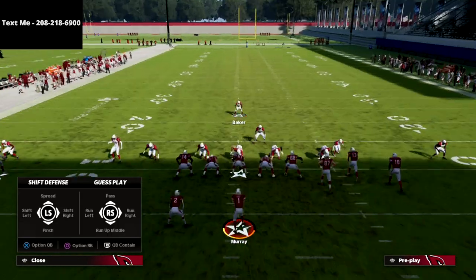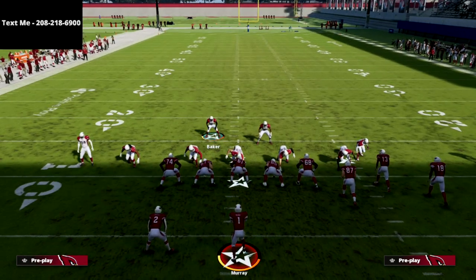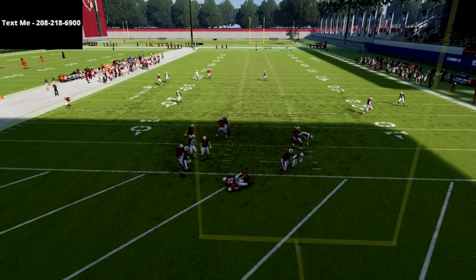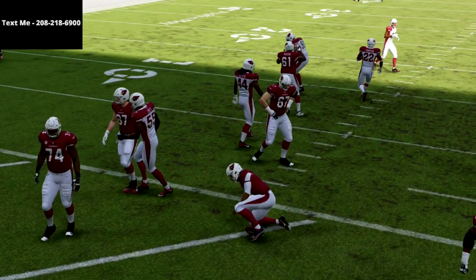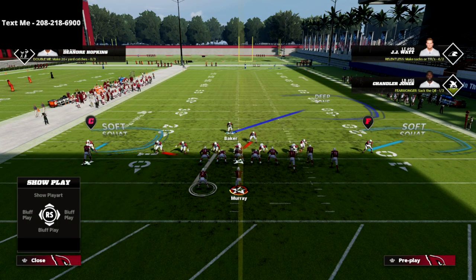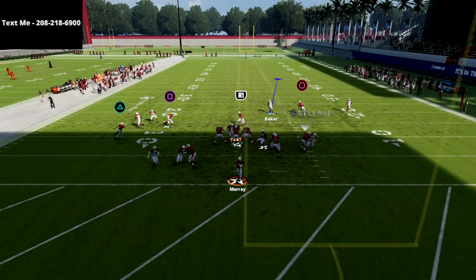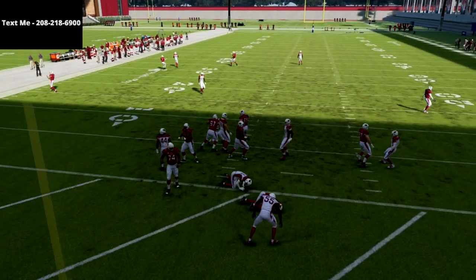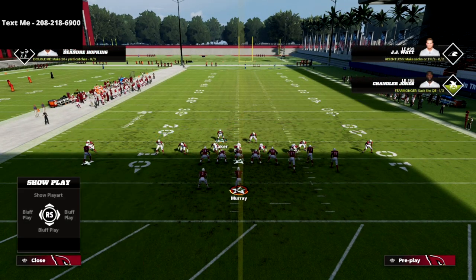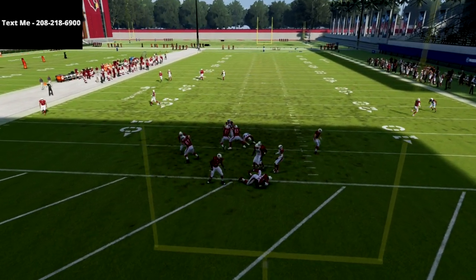If you notice they're delay-fading the tight end a lot, instead of blitzing that safety off the left you can leave the right-side guy blitzing. You'll often get looping pressure or a disengage off that right side, basically shifting your pressure to the right. But if you really want to keep the pressure on against the delay fade, keep the left-side blitzer in and you'll still get looping A-gap and edge heat. There's just so much potential in the Nickel Triple against the Bunch meta.